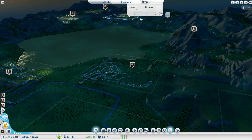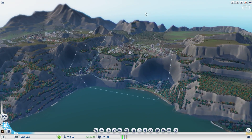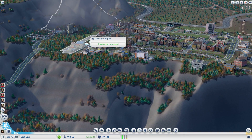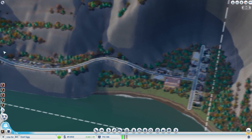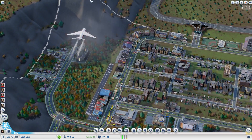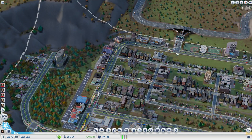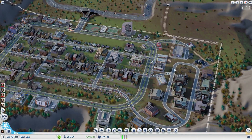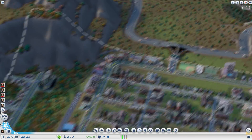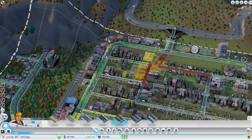We're gonna switch over to East Egg again. Let's see how our casinos are doing, and we'll get ourselves a terminal for ferries as well, so we actually have a connection between both sides of the lake. The only other way to do that is by airplane, and we do have an airport. This city — it's quite obvious we don't have the overpass thing going on yet. I have a very strange idea going in my head.